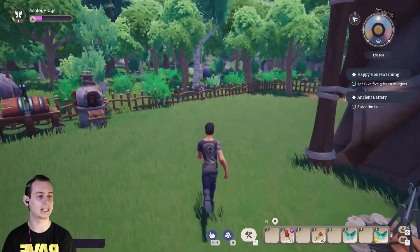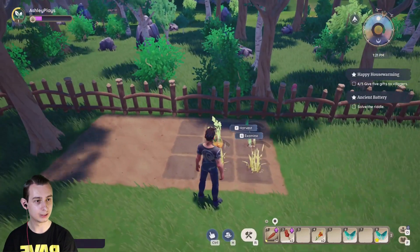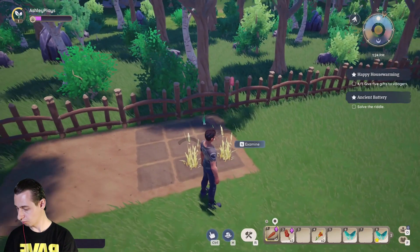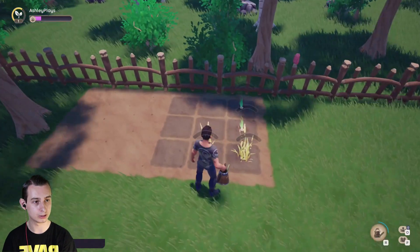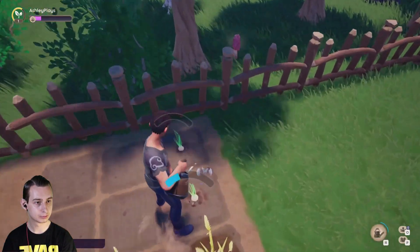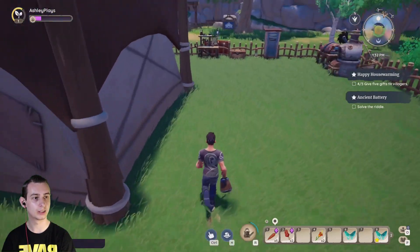Right, we've got to water our plants - don't forget that. They're ready to harvest now, we can harvest them. That was weird. So now we've got some carrots. Let's water the rest of these plants. Water this one as well. There we are, done and dusted.